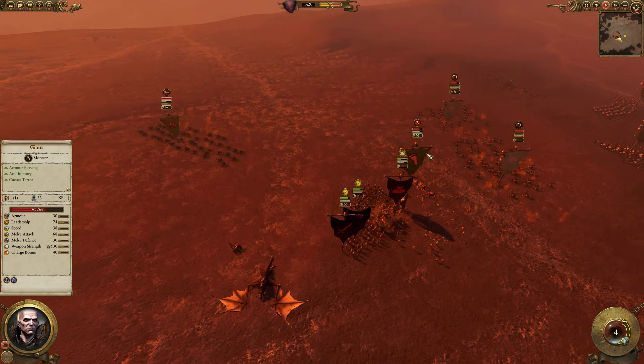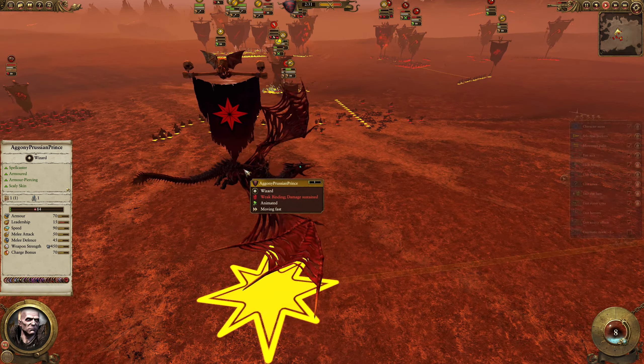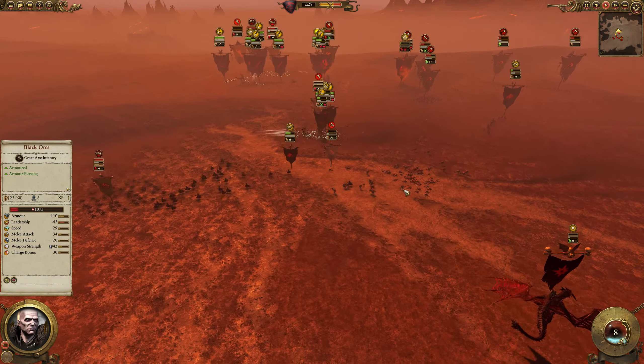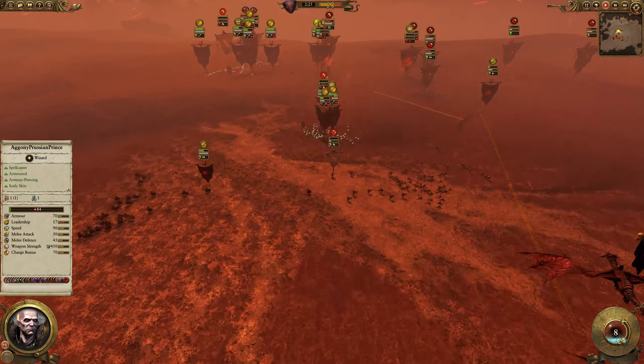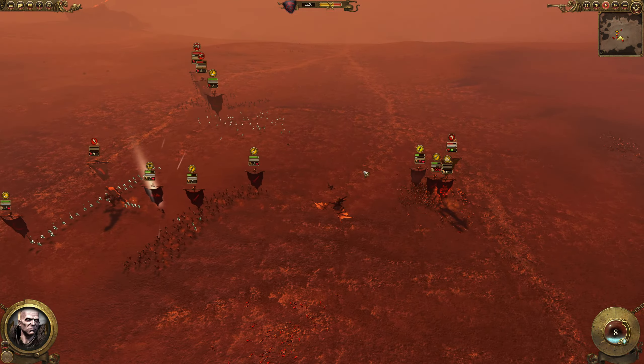These Giants are taking so much damage — probably from the Cairn Wraiths. And there they go, the Giant goes down. This other Giant is still alive and well though. But Manfred is not actually healing himself, which is weird — I don't know why he doesn't heal himself. What's the deal with the HP regen? Is it a bug or something?